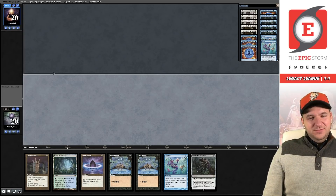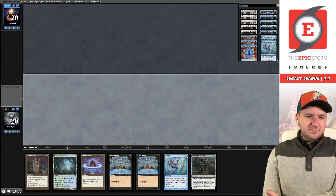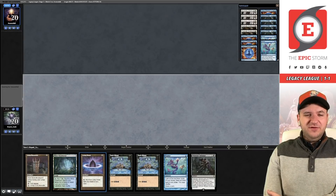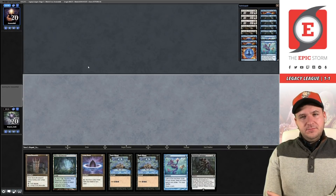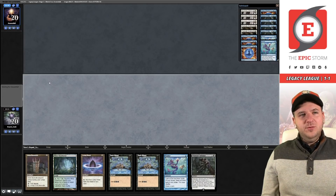Let's bottom the Monolith and see what's up — come on with the Petal. Both Lotus Petal and Grim Monolith are plus-one mana on the combo turn, except Petal can color-fix. I guess color fixing is kind of important. I wish our opponent would play a little bit faster — I'm going to fall asleep over here.